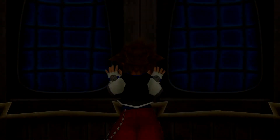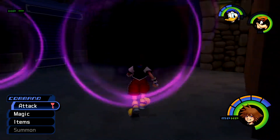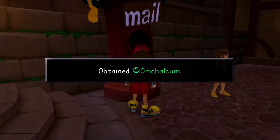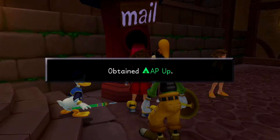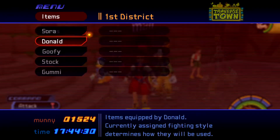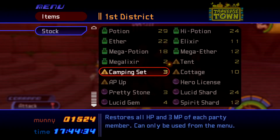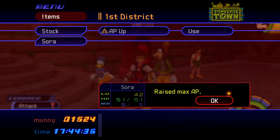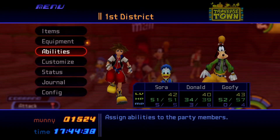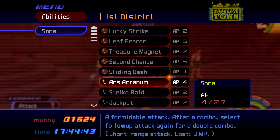Has that door always been there? I probably said that earlier in the playthrough. AP up. Darn, there's one more, I don't know where it is. Now I can equip a thing - I think we'll go with Mars Arcanum, sounds pretty good.